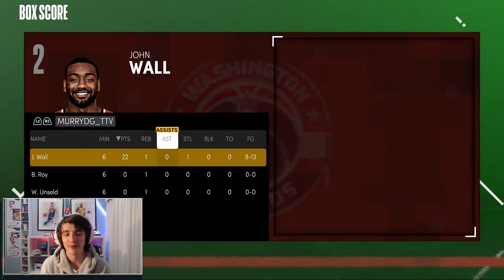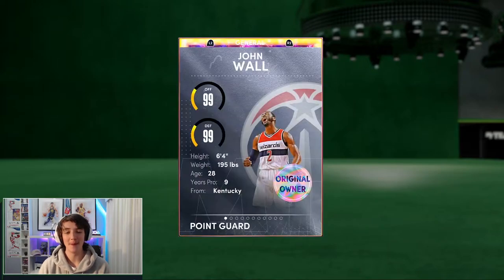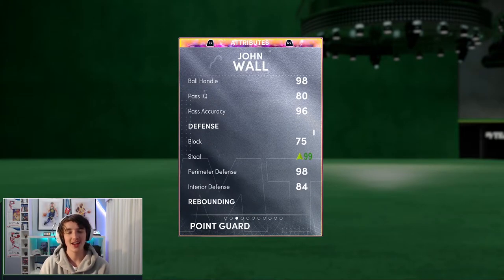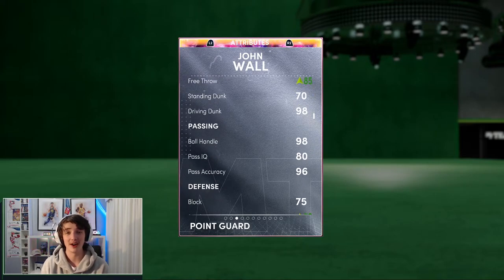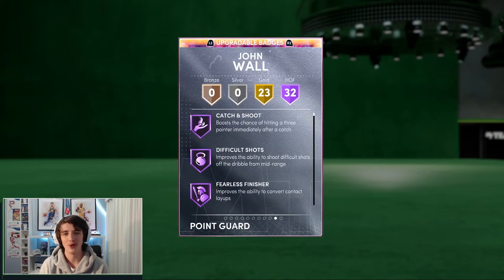We'll jump back to the main menu and I'll give you my final review on this Galaxy Opal John Wall. Overall, this John Wall card is absolutely amazing. A 6'4" guard that has 99 speed, acceleration, speed with ball, and lateral quickness. You cannot go wrong, especially with the Intimidator — you will be able to contest a lot of shots on the perimeter. A 96 three-ball you can upgrade with a shoe, and a 98 driving dunk — he will dunk over absolutely anyone in this game. A 98 ball handle, he's very fast and very speedy. He can Curry Slide. He does everything you need to do along with his 32 Hall of Fame badges.